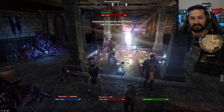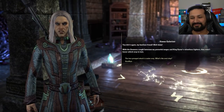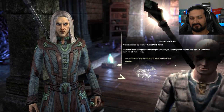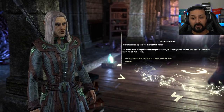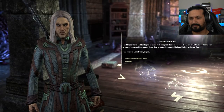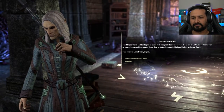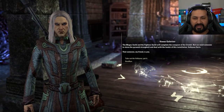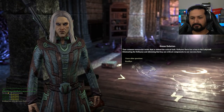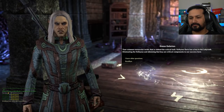This is the portal. 'Well done, thank you. With the Dremora caught between my powerful mages and King Dinar's relentless fighters, they won't know which way to turn. The two-pronged attack is underway.' 'The Mages Guild and Fighters Guild will complete the conquest of the citadel, but we need someone to storm the pyramid stronghold and deal with the leader of this installation — Vulcanaz Saris. That someone, my friend, is you.' 'Of course it is — who else would it be? Take out Vulcanaz, got it.' 'Vulcanaz Saris has a key to the labyrinth. Eliminating him and obtaining that key are critical components to our success.'